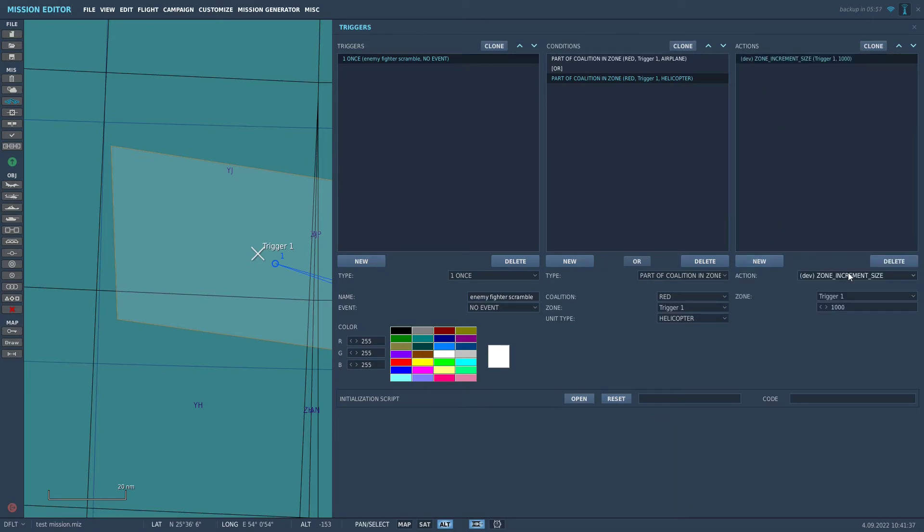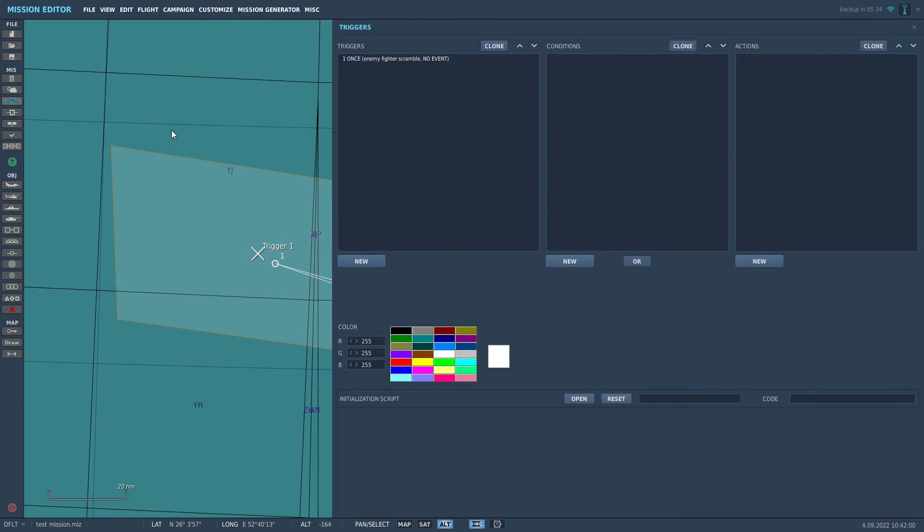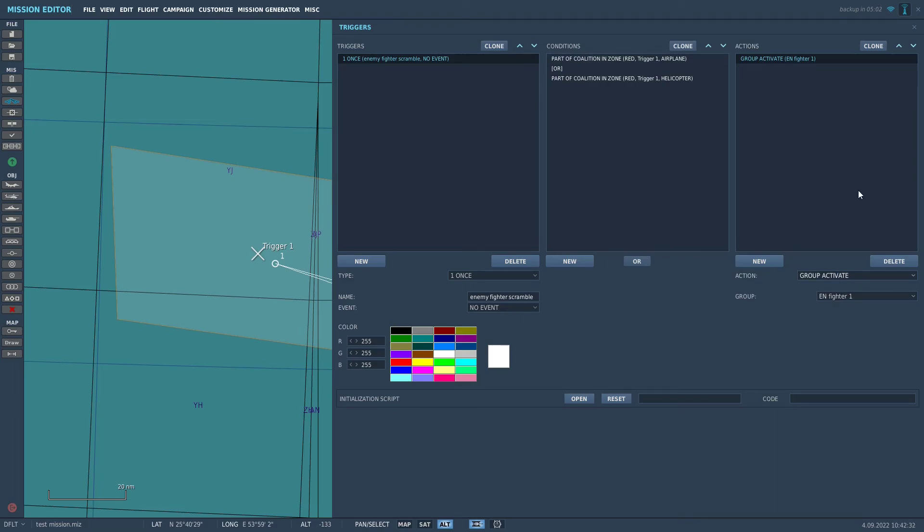Now click New under Actions and go down to Group Activate. You need to decide which group is going to be activated — that is of course ENFighter1. Let's go through the logic one more time: once the condition is met — that is, either a red airplane or a red helicopter enters this trigger zone — this action is triggered and Fighter Group 1 will be activated.